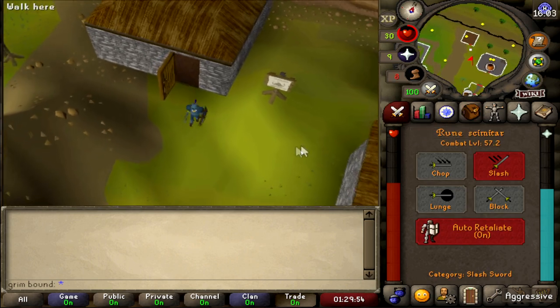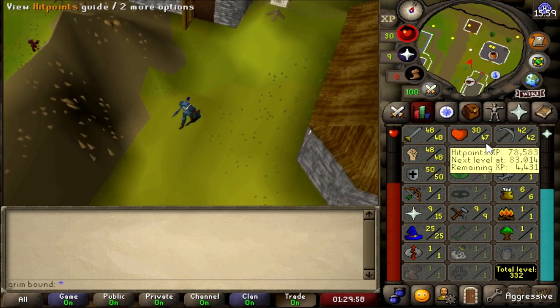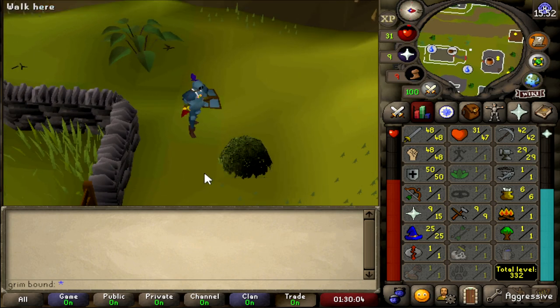Can I now buy a Rune plate body? Look at that — totally unlocks! That is sick. Now we are level 57. I'm probably going to be working on some skills and money makers because I still need to make that money for a bond. If you guys enjoyed the episode, please drop me a like, subscribe, and comment about your favorite part. My name is Grim, and as always, I'll catch you guys next time. Bye.